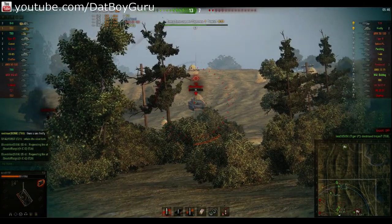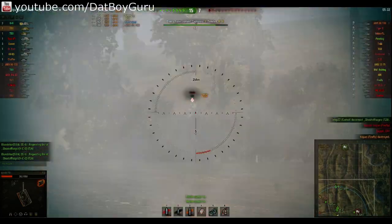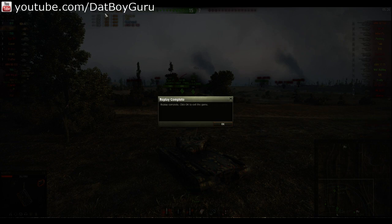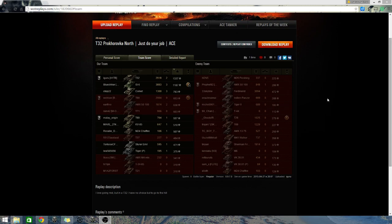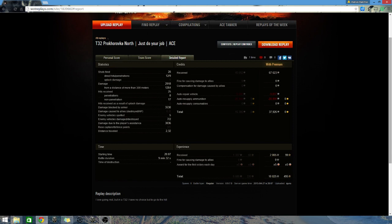You will soon see in the stats — game over. I did over 2591 damage. Here are the battle results: 1377 XP, and I got a Master Ace Tanker badge from this game as well. Even though I was reluctant to go up the hill, I was rewarded with a mastery badge, and that was because I also blocked 3530 damage and did almost 3000 damage. 37,926 credits, and with the x5 XP bonus for the third year anniversary of Wargaming Asia — 10,000 XP. Amazing game.